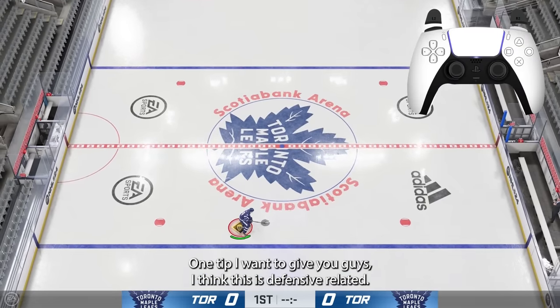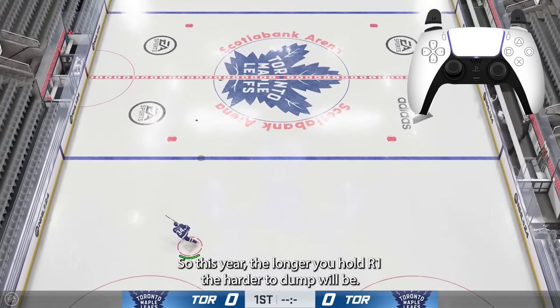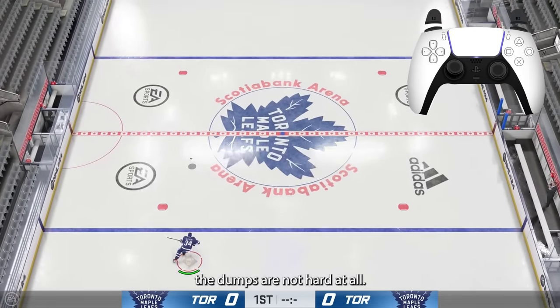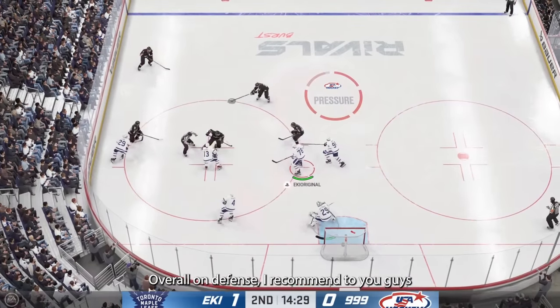One tip: so many players don't know how to dump the puck properly this year. The longer you hold R1, the harder the dump will be. If you just press R1 briefly, the dumps are not hard at all. Also, holding R2 at the same time when you dump it is another way to get a powered dump.